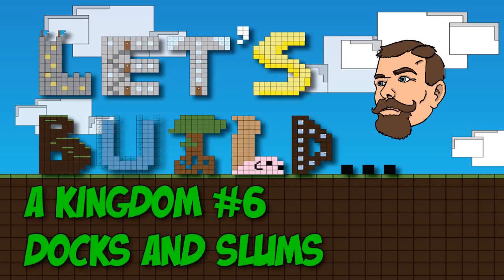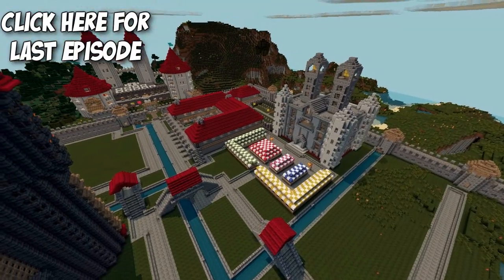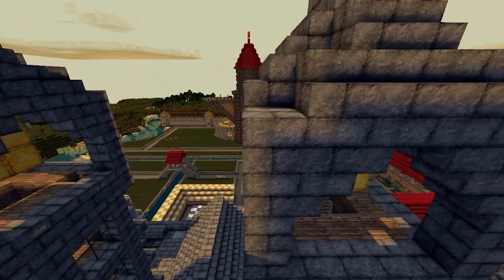Hello guys, welcome back to Let's Build a Kingdom, number six - docks and slums. To give you a quick recap on what we've done so far: we've got the canals and the roads in place, the framework of our city.